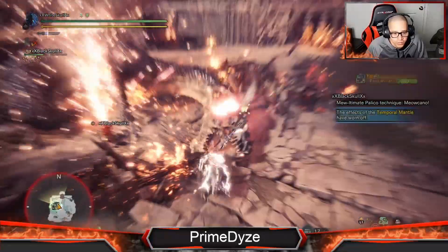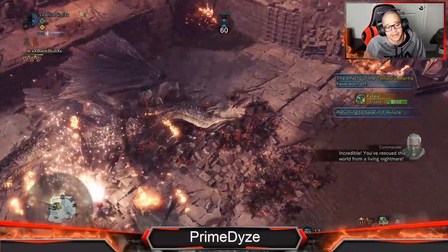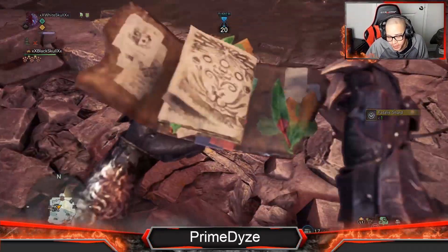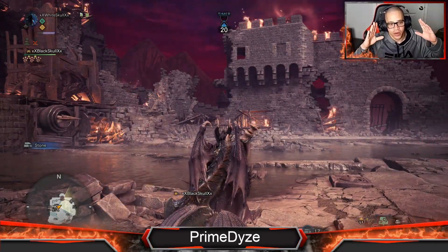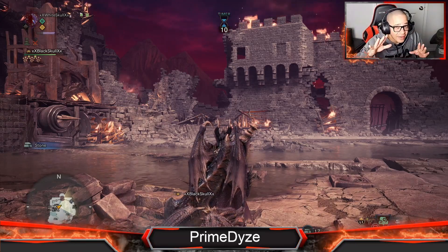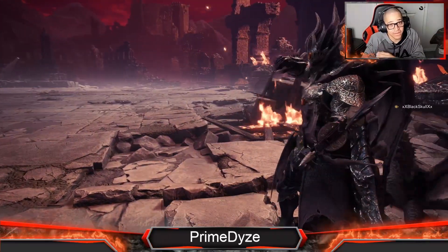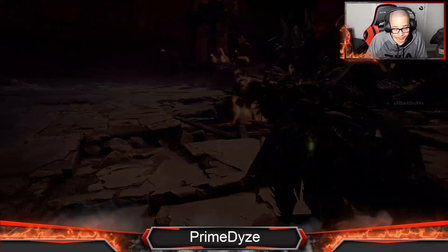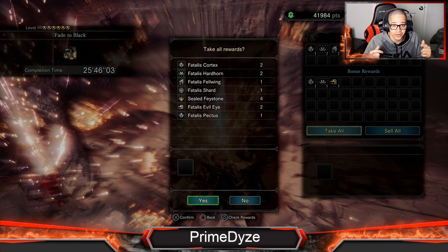One, two, three — there you go! Head completely broken. It just takes patience, guys. One, two — and there you go, that's how you kill Fatalis! I still have time to spare — 25 minutes 46 seconds with five more minutes to go. Remember: if you make him do his flame breath at the five or seven minute mark you're good; if he does the second breath where you go to the bunker by 15 minutes or before — even better. I hope you enjoyed this video and the stream — Prime Dice out, see you on the next one, take care.